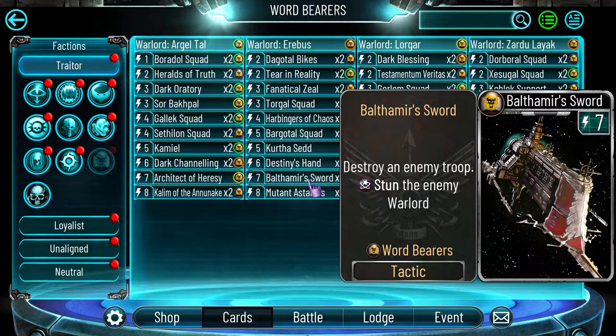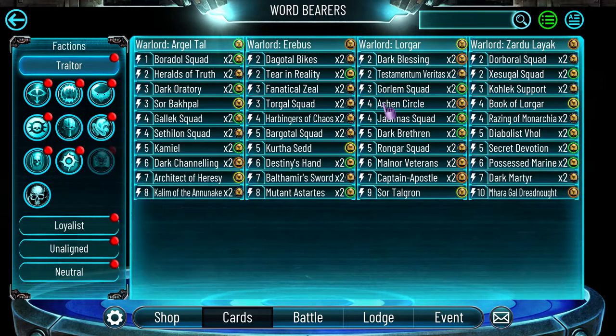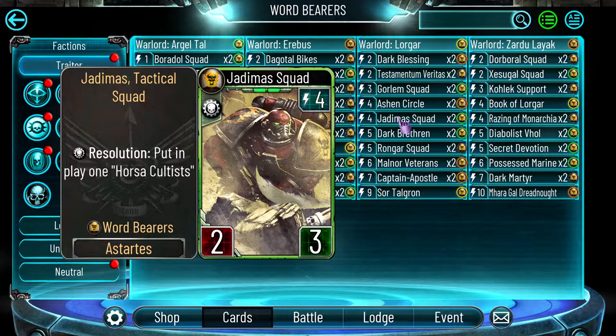If you don't have Architect of Heresy, also consider the Baltamy's Sword — it destroys the enemy troop instead of capturing it but stuns the enemy warlord, giving a bit of breathing room. It's not the best since most troops in this event will be cheap, but if you don't have any other removal, consider it — having a removal in your deck is never a bad thing. Jadima Squad is really good and I really enjoy it, but against RAM mirrors and Sisters of Silence combos it can feed the enemy. The crawl can kill it easily and buff his own troops, or RAM can just kill it and heal off it.